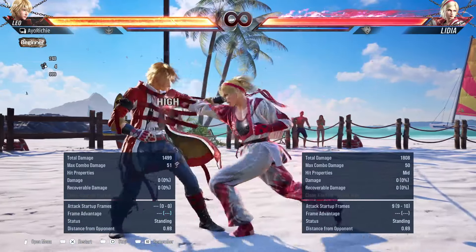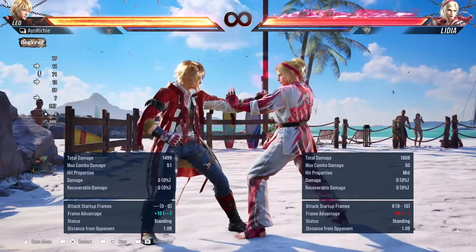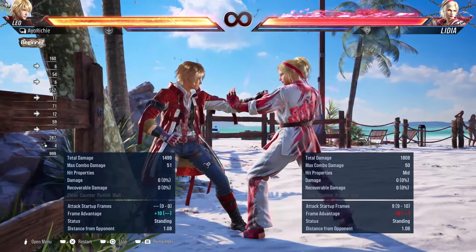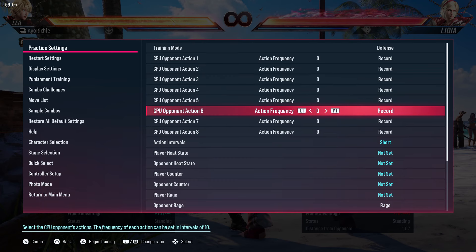This string has three stages: the first part which is minus 10, the part that stops at the knee which is minus 13, and then the full string which is launch punishable. To sum up quickly, you can option select it by just mashing jab and nothing will happen to you — you'll block the entire string. If they finish it you can react and launch accordingly, just be careful when they're in heat and heat dash, because then you have to deal with their plus-on-block mix.